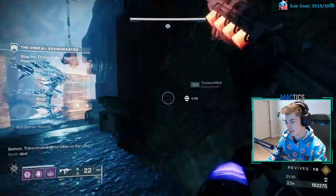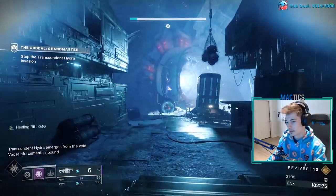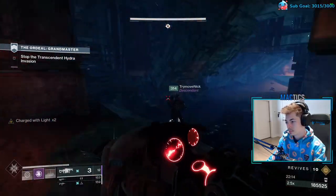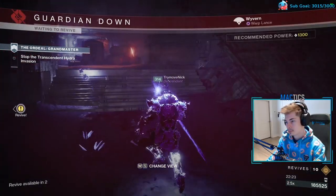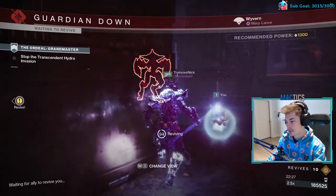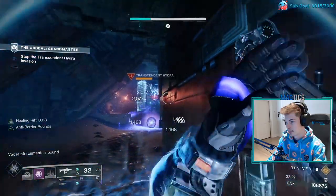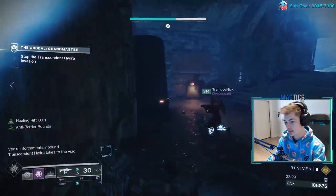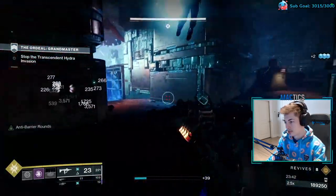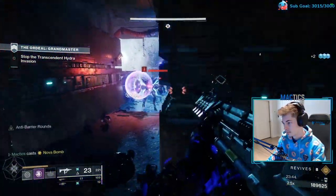Damage the boss until it despawns at two-thirds HP. Stack up on the back left side and throw your grenades and Anarchies to kill the first wyvern, then kill the second wyvern. This is a good time to use supers, just to be safe in case someone dies. Damage the boss until it's at one-third HP so it goes away. This will spawn two more wyverns. Bait the wyverns through middle to kill them easily — Duskfield grenades are really nice here to freeze.